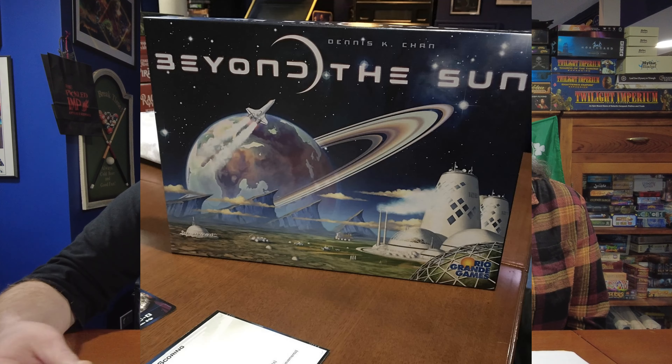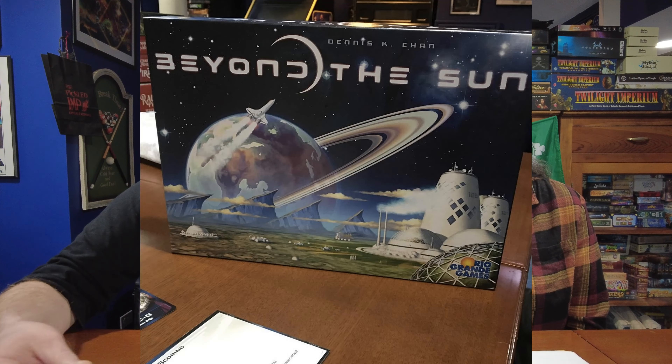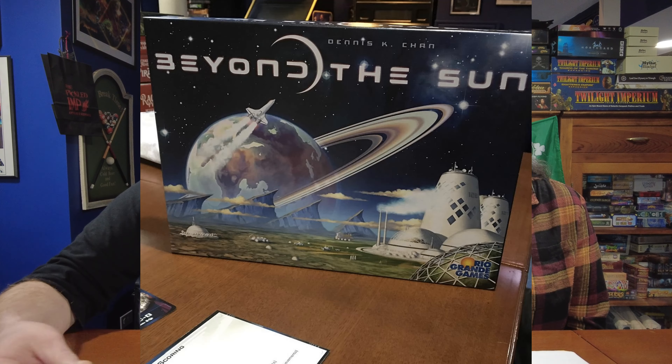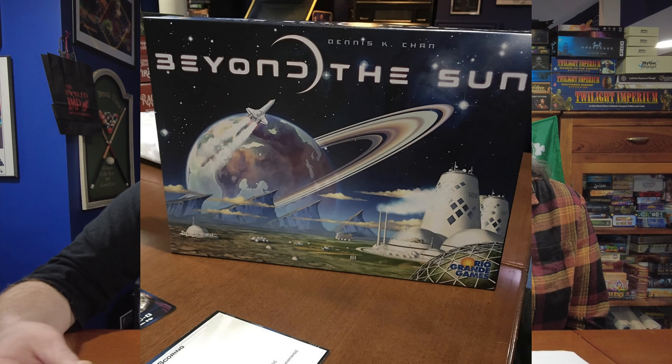My number 7 is Beyond the Sun. This is a new entry to my list — we've only added it to the collection within the last year and a half. It's a really cool worker placement tech tree building game with minimal player interaction and a lot of Euro-ish mechanics. There are some things that allow you to attack your opponent, but we usually play it fairly passively — though I've heard of others playing it more aggressively. As worker placement, you can take spaces your opponent wants. The building up of the tech tree is very satisfying, and I love games with outer space themes. Beyond the Sun is my number 7 favorite 3-4 player game.